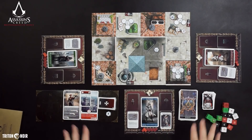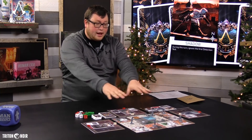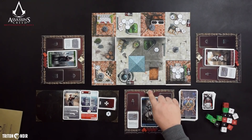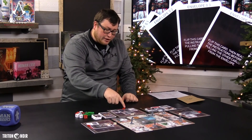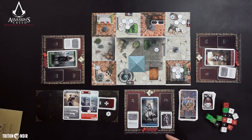Now let's talk about how the actual game is played. On your player board, you have your action cubes. Each assassin has three action cubes, with a fourth spot that can be unlocked through game progression. Down here you have your health marker — every assassin starts with two health, but certain armor can give you more. When you lose all your health, you are knocked out.